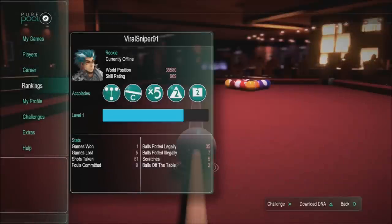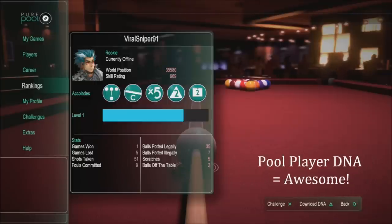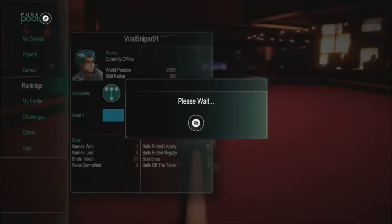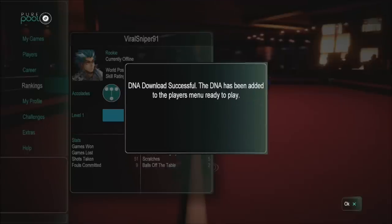They're a rookie, their world position is higher than mine, they're currently offline. But if you look at the bottom right-hand corner, you see something that says 'Download DNA.' The DNA in this game basically tracks how you shoot, how long it takes you to shoot, and creates a computer character based on your DNA. We're going to download it by hitting triangle — 'Viral Sniper 91' — DNA downloaded successfully.